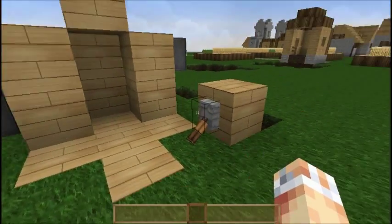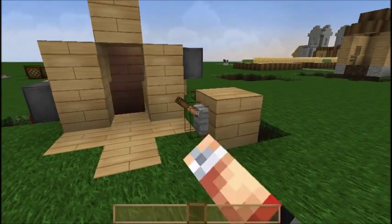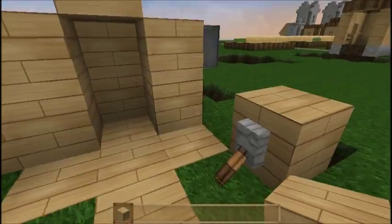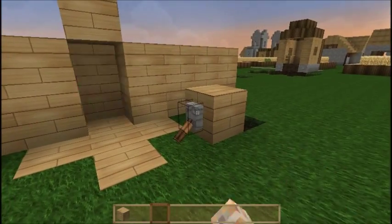Basically what happens is I'm going to flick this lever and we're going to see the door open so we can walk through. If I flick the lever closed again, it's going to close. It's totally repeatable. Nice and compact — you can hide this behind a wall. If I just made this a bit bigger, it's totally hideable. You can't see it at all and it works.